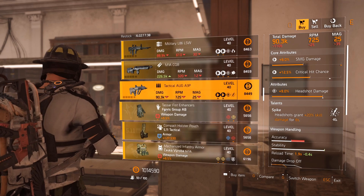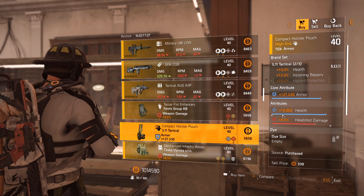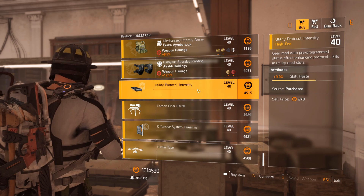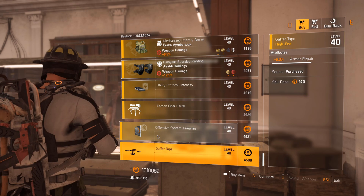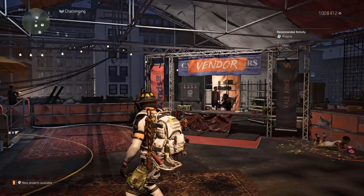Military L86 with Ignited — decent rolls, 5% damage to armor. M1A CQB with midway rolls and Lucky Shot. Tactical aug with 9% headshot damage and Spike. Fenris gloves with crit damage almost max roll at 11.9%, weapon damage 9.5%. Tactical 511 holster: 127k armor, 16k health, 6.9% headshot damage. Chest piece with 8.5% weapon damage, repair skills, skill haste with Unbreakable. Knee pads with weapon damage, repair skills, quick damage. Mods include 9.9% skill haste, 6.1% turret duration, 7.3% weapon headshot damage — buy a few if you don't have that mod. Gaffer tape: 6% armor repair for the drone. Definitely come buy the Firm Handshake and Negotiator's Dilemma chest.